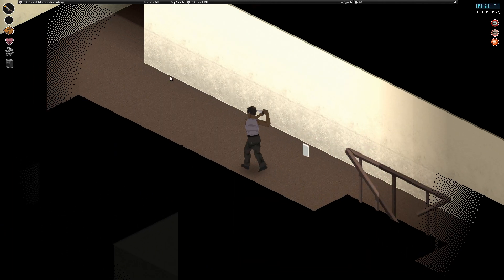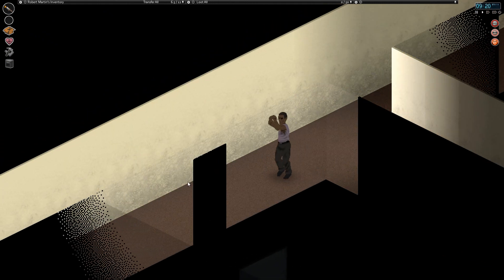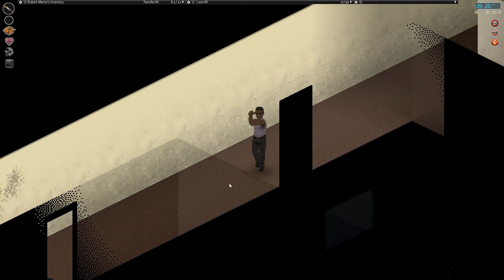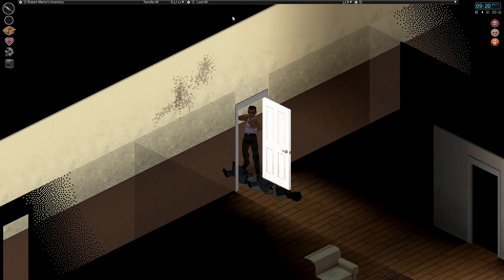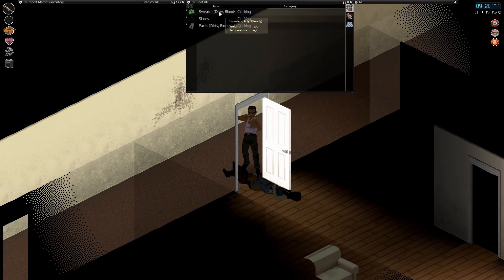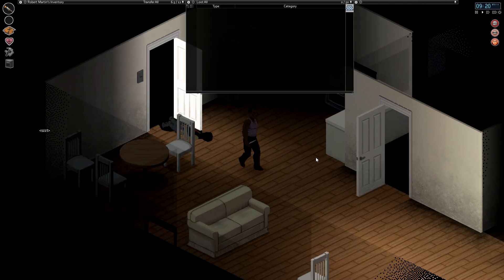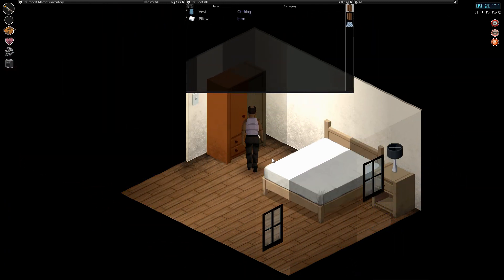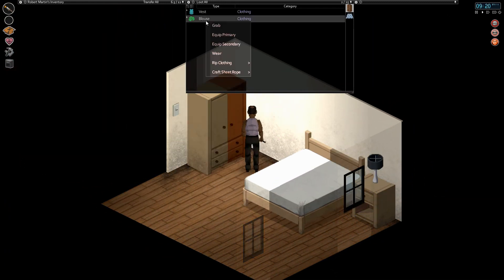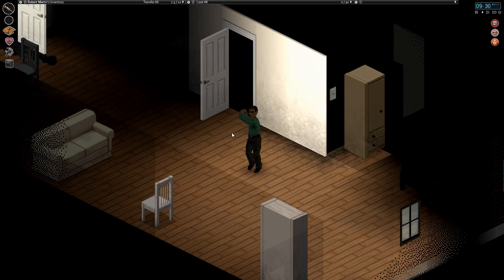I know you guys said I should sneak everywhere but man, I wish they had a crouch button - that would be really useful. Let's take a look at these: sweater, dirty and bloody - we don't really want that. Vest, dirty and bloody - no thanks. Blouse, let's wear that. All right, that looks a lot warmer.